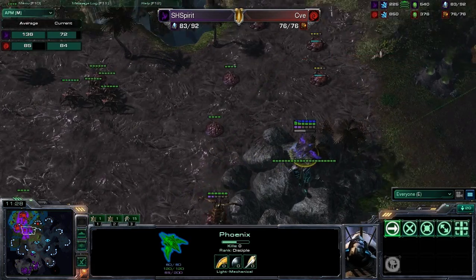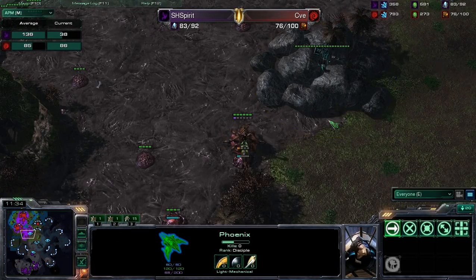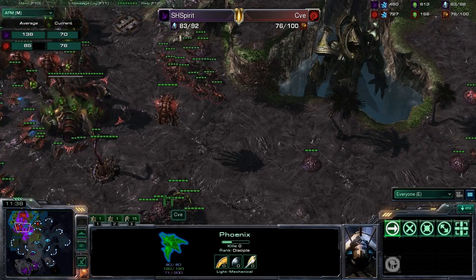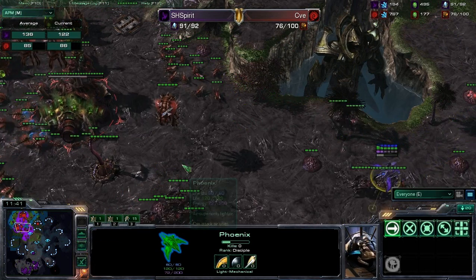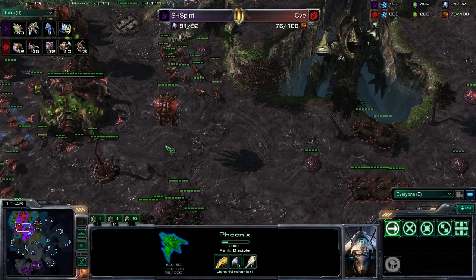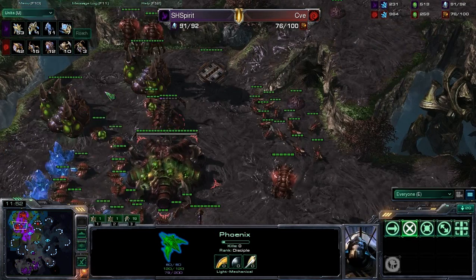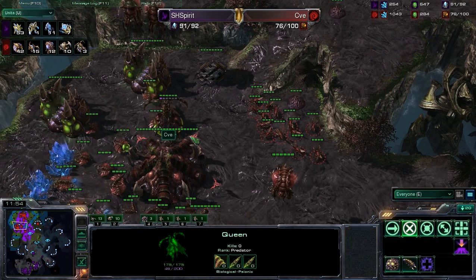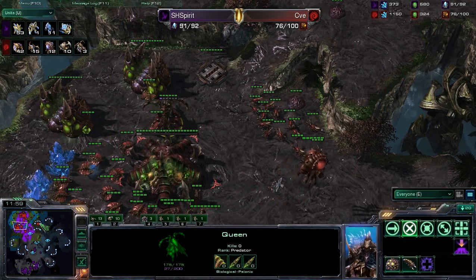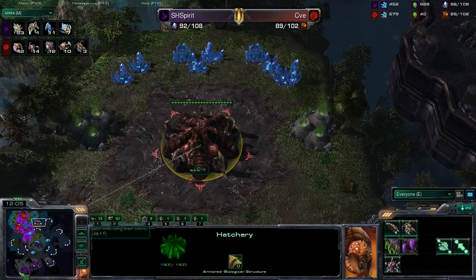We do have this hallucination, and he's trying to gather a little bit more information. He does see that the creep spreading is coming towards his base, so he may be looking for a timing attack. We do have, let's take a look at the Queen's tab. We've got 10 Roaches in the field and 15 Zerglings. He does have three Queens, two of which seem to be dedicated to injecting larva, which is always what we want to see. And we do have an expansion going down for CBE right now, taking his third base, just completing.